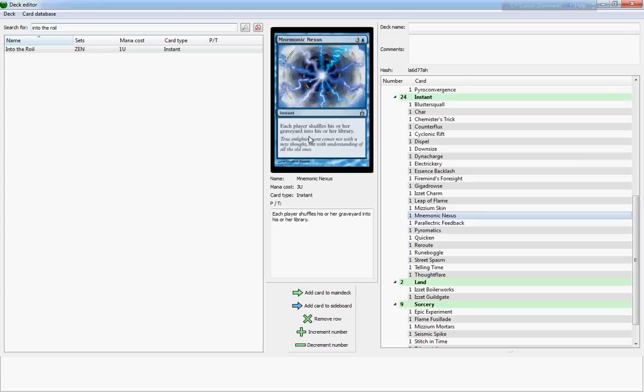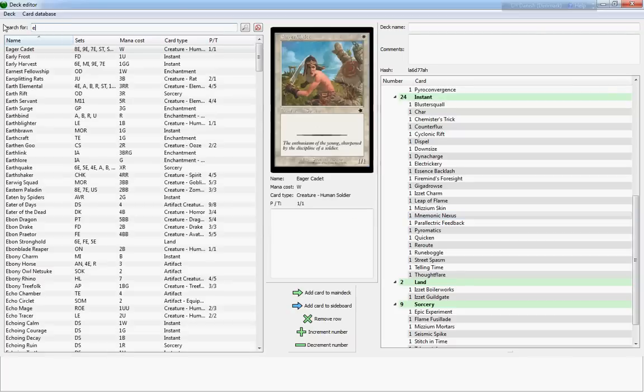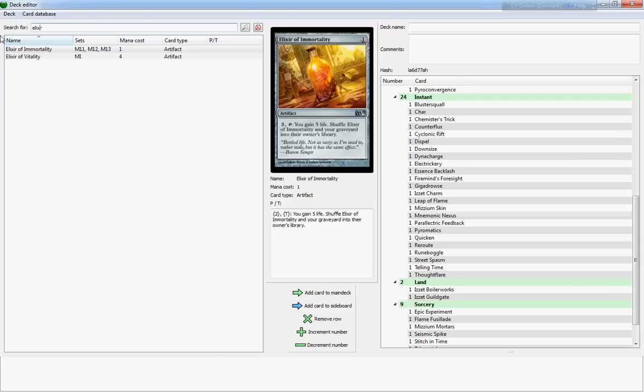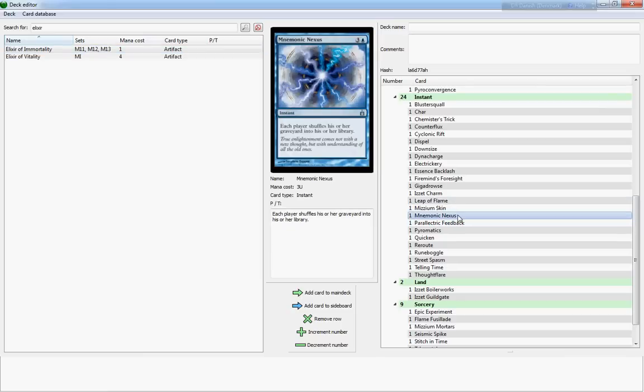Mnemonic Nexus — I'm not sure this is an Izzet card; it's back from the Ravnica set and might be a Simic, Dimir, or Azorius card. I just put it in to show that this would be an alternative to deal with Dream Puppets or any other mill-style deck. You might want to run this, or alternatively put Elixir of Immortality in to do the same trick but better, from the Cloudburst deck in Magic 2012 and onwards.